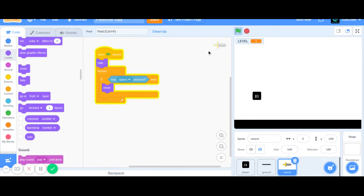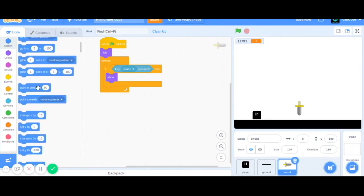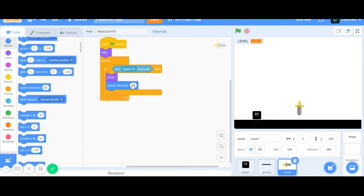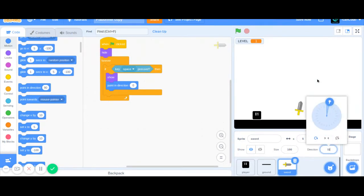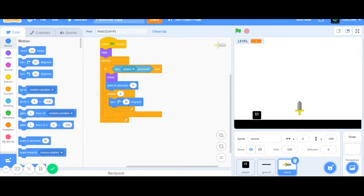This basically makes it so when you click space, the sword just appears. Then we're going to point in direction 0 — not 90 — because you made the sword pointing to the right. So when you point in direction 0, it's moving right up at the very top, like that. And we're going to make it come down to the bottom. So then we're going to repeat 9, moving right 20. When we move, the sword turns like that — that's pretty good.